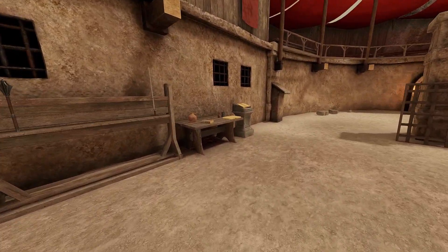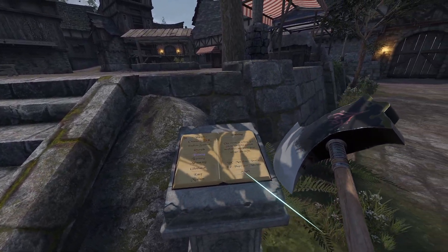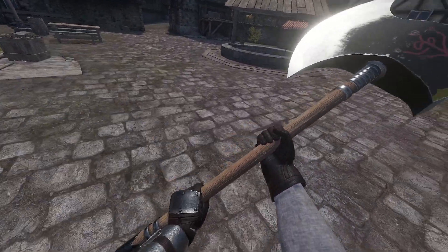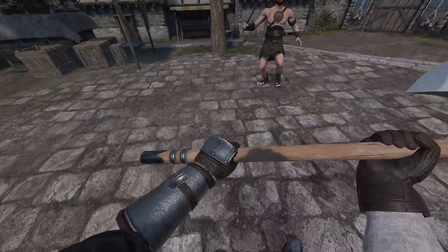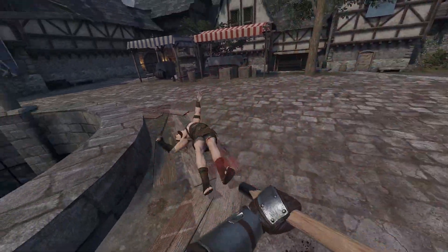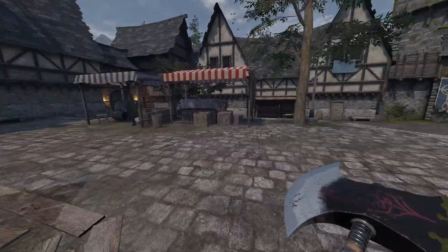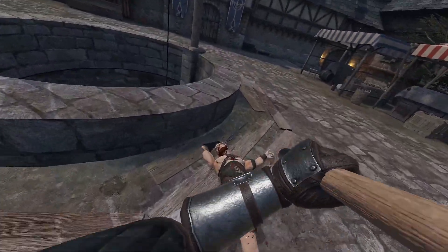The final mod we're checking out today is the Medieval Mega Pack. I know it's not new, but it did get a new update with some pretty cool weapons that I made. This one I made for Susheen a while back — I love it, it looks awesome, and it is a monster when it comes to damage. It's a big Japanese axe and it hits like a damn truck.